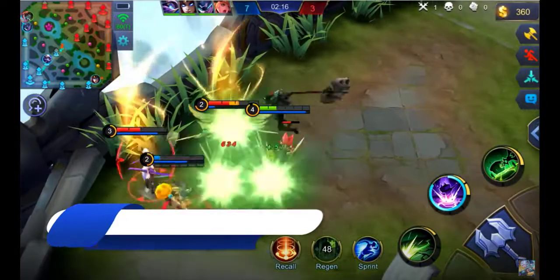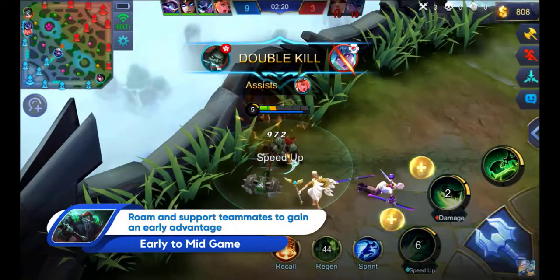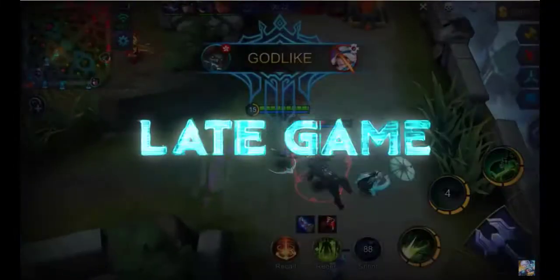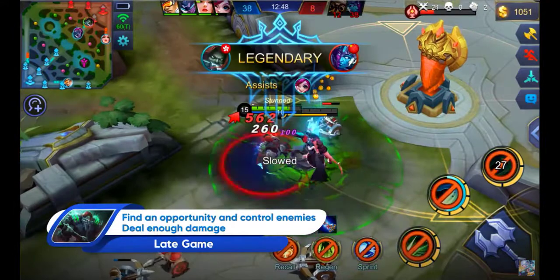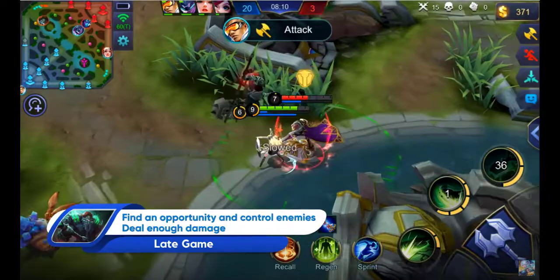Tirizla is strong in the early to mid game, with his high damage output that is coupled with tank-like durability. This would enable Tirizla to gain an early advantage over the opponents. A set of equipment will enable Tirizla to deal an incredibly high damage output.